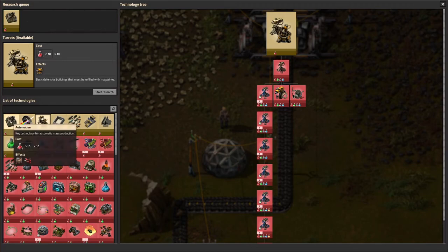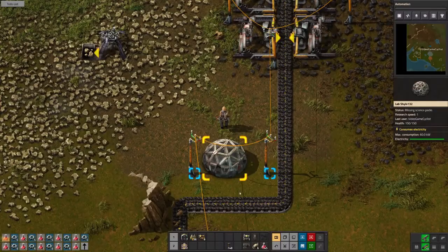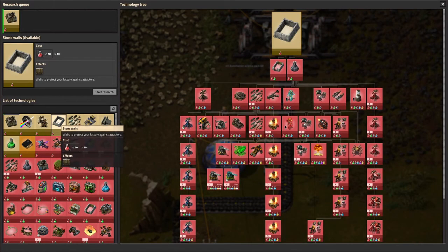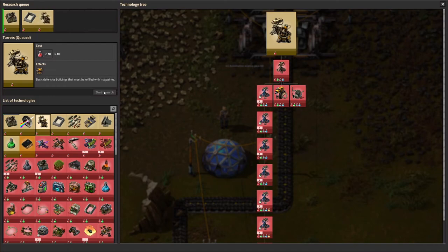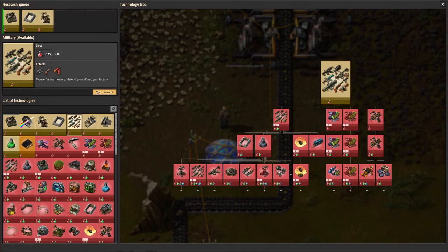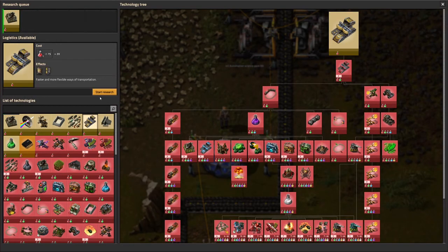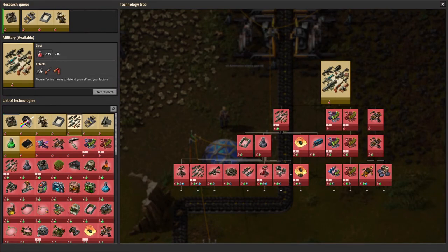Oh, I thought I could queue it up. I wonder how that works — click and drag it there? Let's get this started. We'll do that one and get turrets. Military for the submachine gun — no, no, no. Let's go logistics too, so we can move stuff around. Then we'll get walls going, and we'll get turrets, and then we will get our submachine gun.